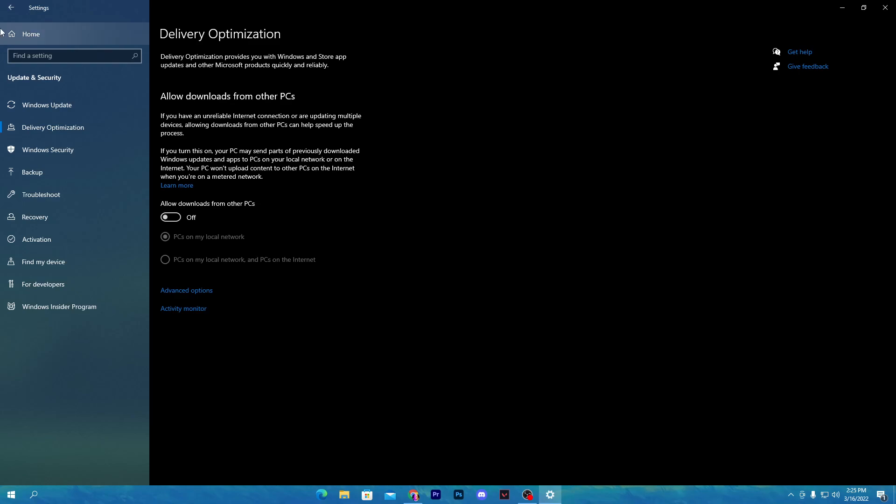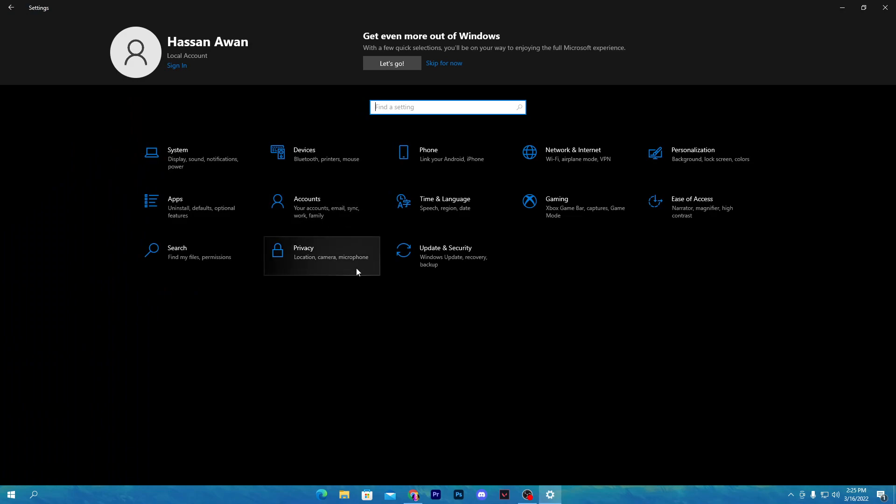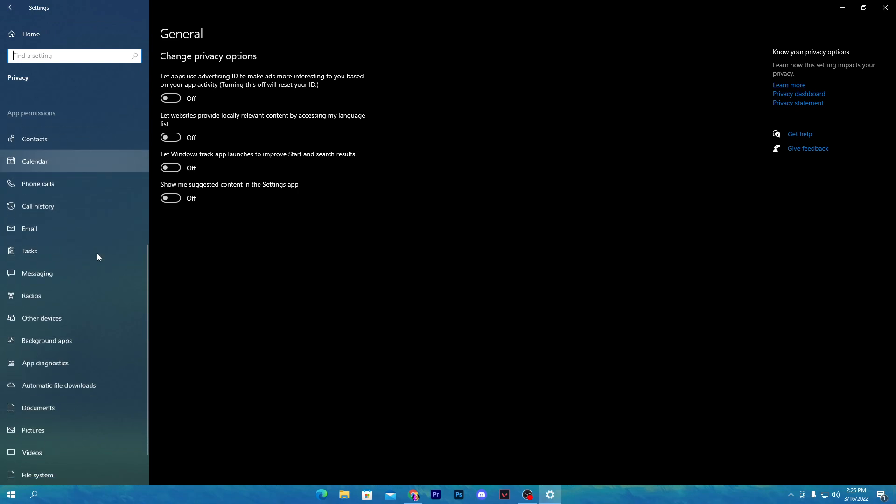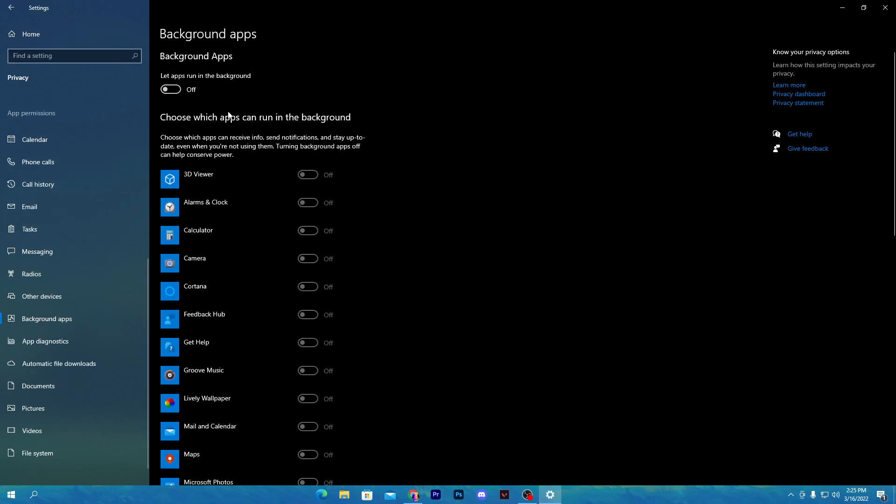Once done, go back to the Home section, go to the Privacy tab, and turn off all those options. Scroll all the way down, find the Background Apps section, and turn off background applications from your PC. Disabling this will have a big impact on performance improvement on your Windows.